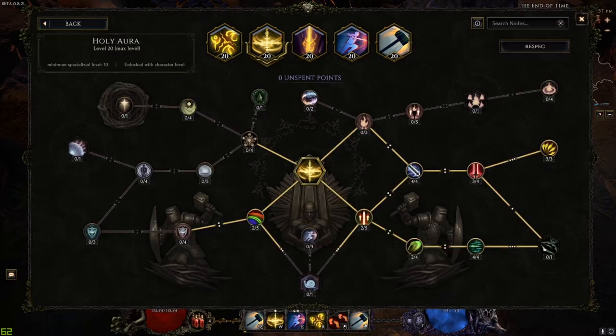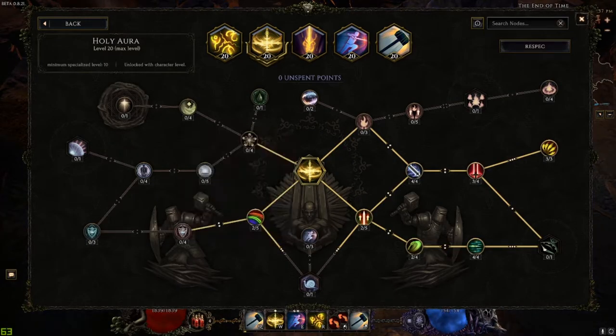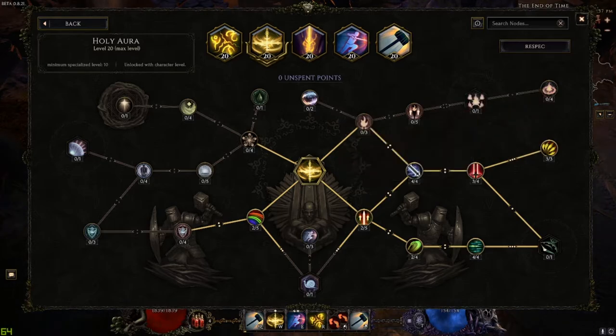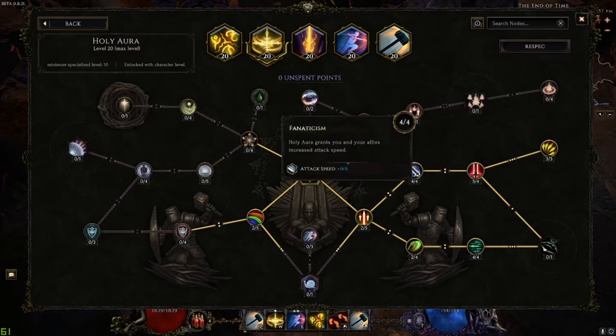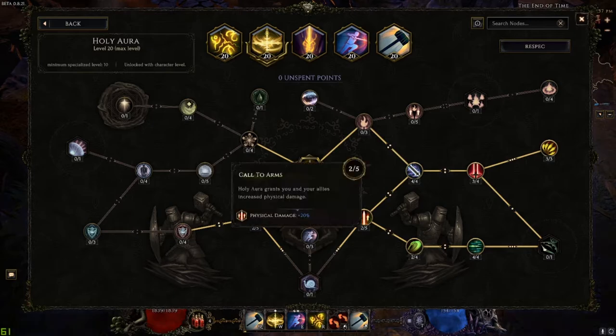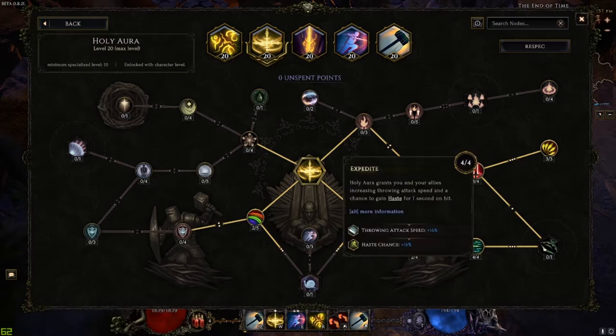For Holy Aura, I took it for more crit multiplier, more crit chance, and attack speed — more hammers thrown, more damage. There's a bit of resistance from it as well. Call to Arms unlocks the area for throwing attack speed and crit chance or haste, so we can clear areas pretty quickly.